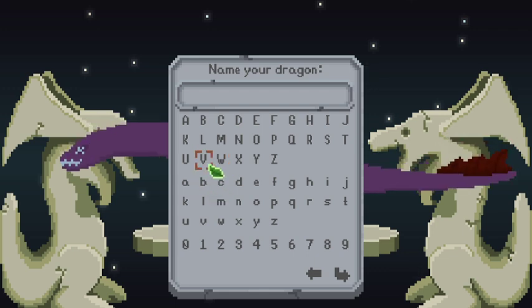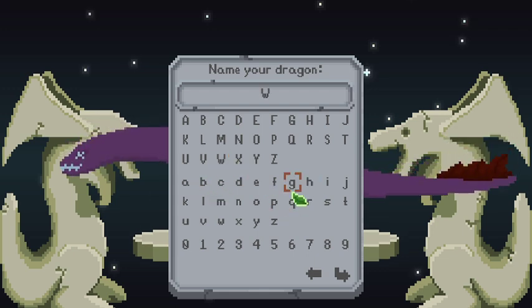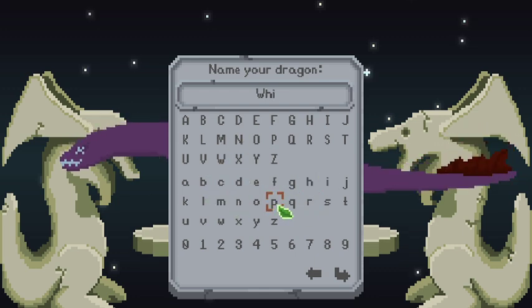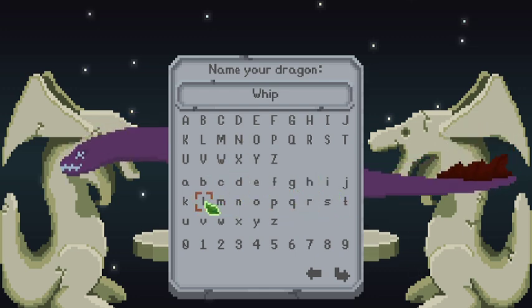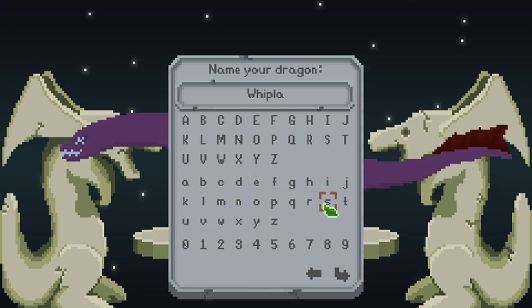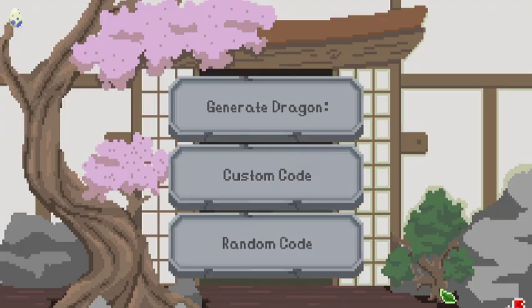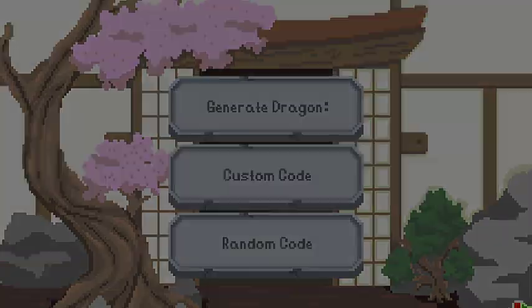Ooh, I kind of like the name Whiplash — kind of edgy, you know. How do you spell whip? I'm probably gonna spell it wrong. I think it's like that. Whiplash! Okay, now what? Are we done? Oh it's saving. I think we're done. I think we go back — where's our baby?